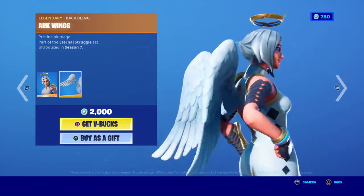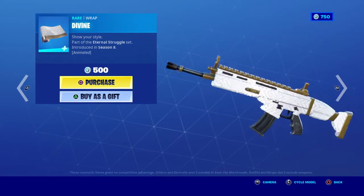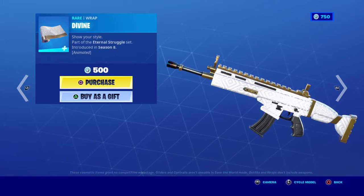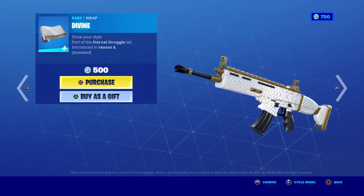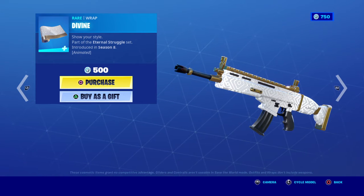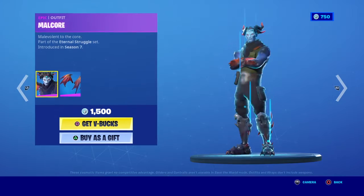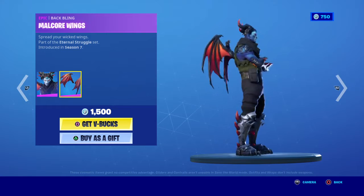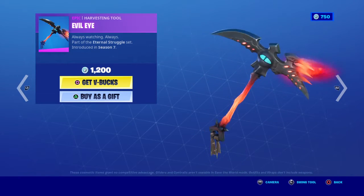Arc — no one would ever use this skin. Divine — that's an okay wrap, not great. Is it animated? That is like the worst animation I've ever seen. This pickaxe is okay, not great. Malchor — eh, not great.